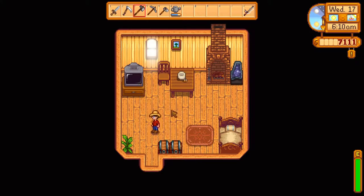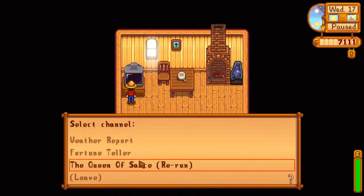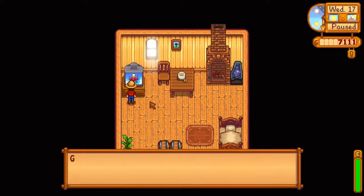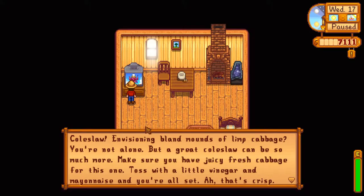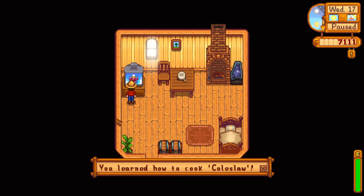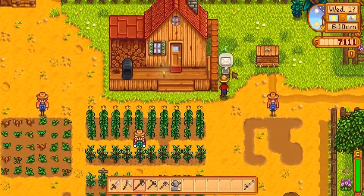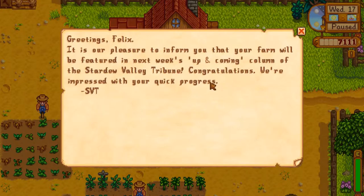Alright, another beautiful sunny day. Let's learn a recipe — coleslaw. Envisioning bland mounds of limp cabbage? You're not alone, but a great coleslaw can be so much more. Make sure you have juicy fresh cabbage, toss with a little vinegar and mayonnaise, and you're all set. Well, I mean, it's basically what I would have imagined. Our pleasure to inform you that your farm will be featured in next week's up and coming column of the Stardew Valley Tribune. Congratulations — we're impressed with your quick progress.